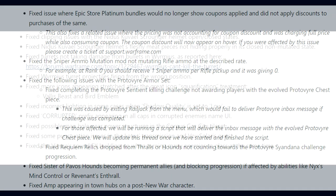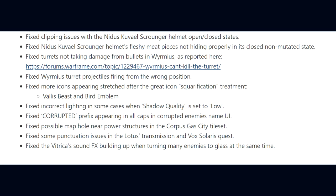They fixed an Amp appearing in Town Hubs on a post New War character, clipping issues with the Nidus Cuvail Scrounger Helmet open and closed states, turrets not taking damage from bullets in Vormbius, Vormbius turret projectiles firing from the wrong position, more icons appearing stretched after the Great Icon squarification treatment, and incorrect lighting in some cases when shadow quality is set to low.